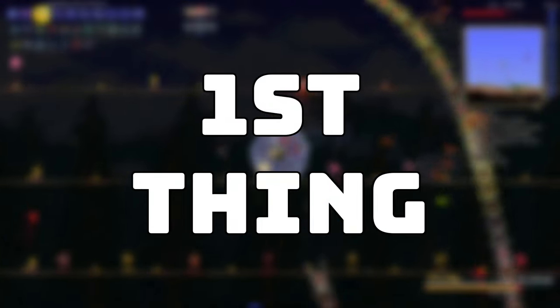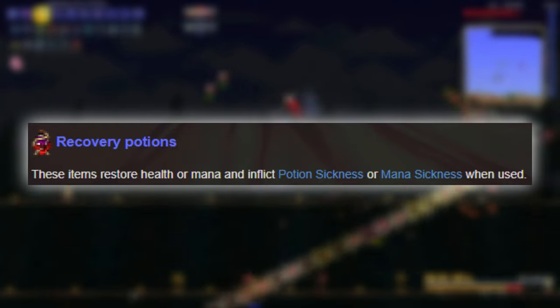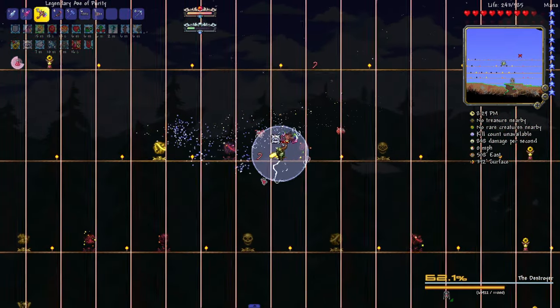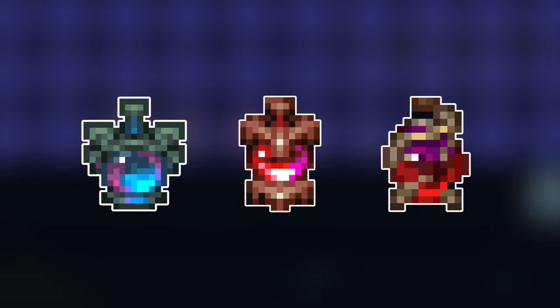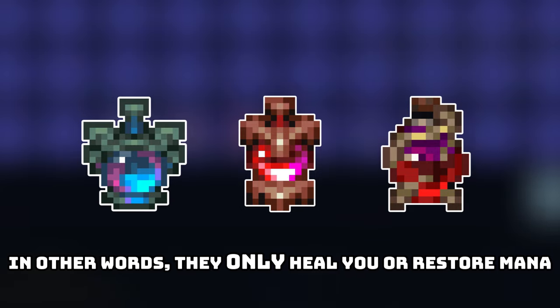First things first, I'll clarify that recovery potions are defined on the Calamity wiki as items that restore health or mana and inflict potion sickness or mana sickness when used — so health or mana potions, in essence. We're going to go over all of these that are in the mod, what they do, and how to obtain them. I want to focus a little more heavily on the recovery potion alternatives that Calamity has to offer, so I'm going to get the simple items out of the way first — simple just meaning the most standard type of healing and mana potions.